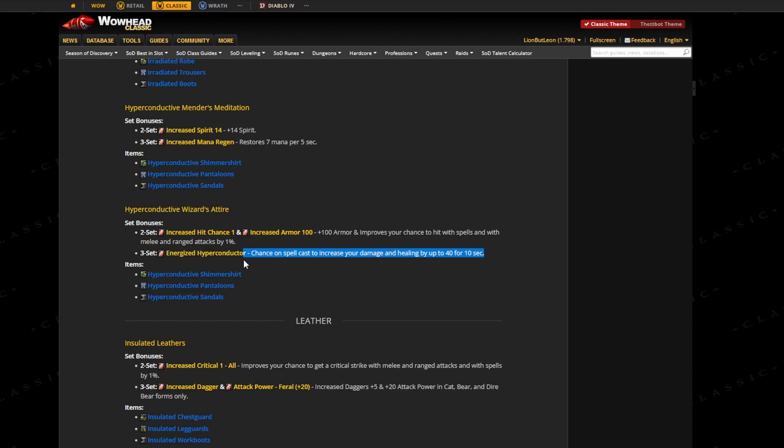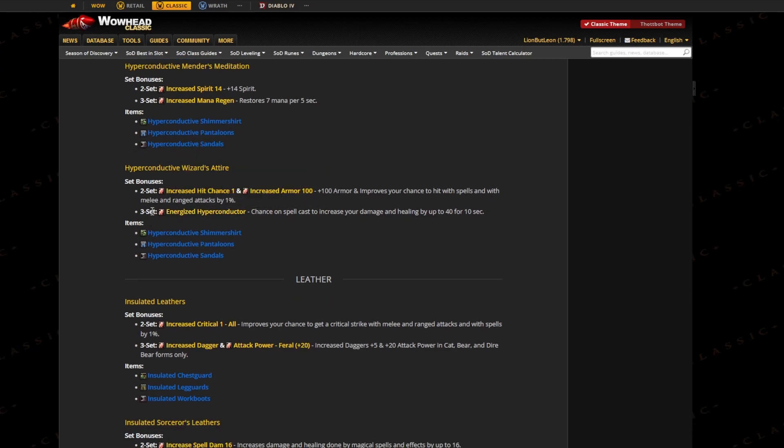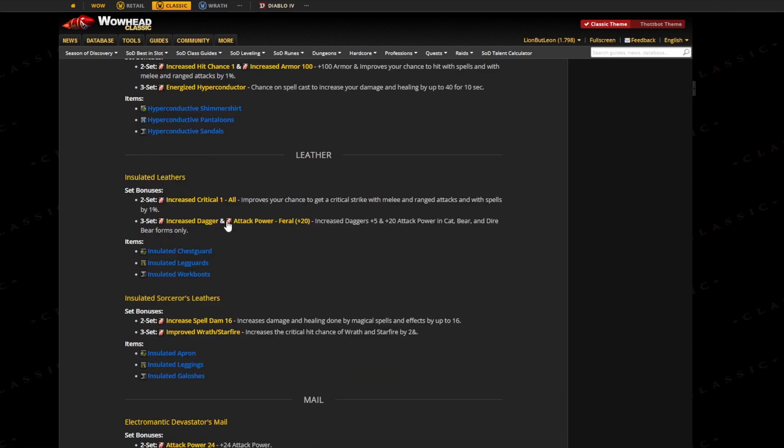It has a 10 percent proc chance, so this is actually quite interesting. If you high roll on this you will do a lot of damage, so this might come in handy for a few specs and classes that cast a lot. I don't know directly if Elemental Shaman overloads also proc it, but we're going to talk about our set later. Now we're going to leather.